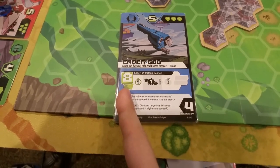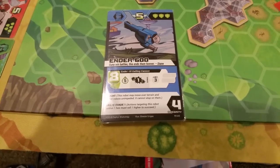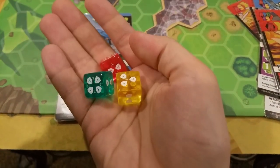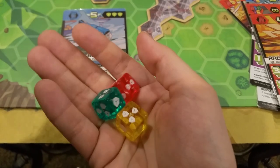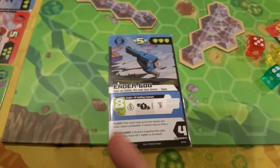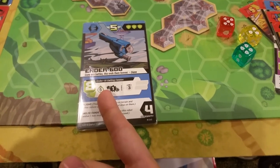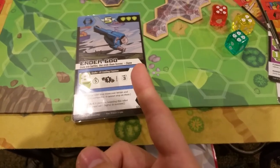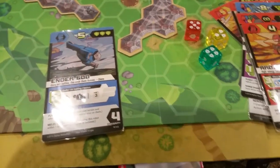The big green eight means you pay eight energy and you roll eight dice. The whole game uses six-sided dice — we give you ten custom D6s in the box in two of each color: red, blue, green, purple, yellow. So to use this attack, you'd pay eight energy and roll eight dice. You're looking for fives or better. Each die that is five or better does one damage. It has a three-space range — just count one, two, three. That's a multi-hit attack.